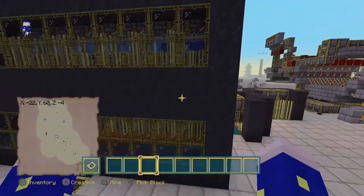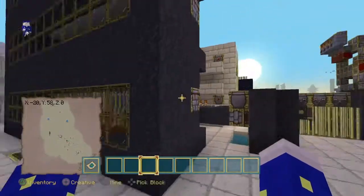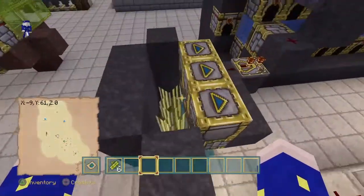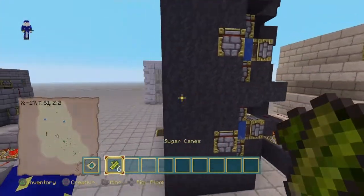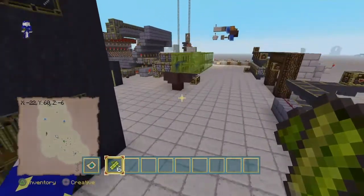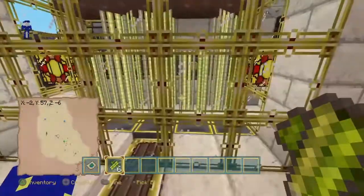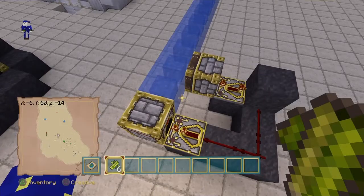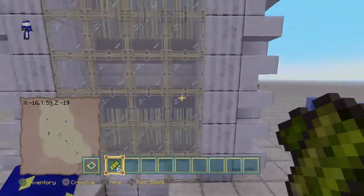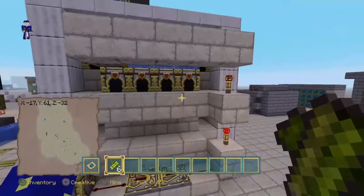I actually brought someone in and showed them how to make this basic sugar cane farm, which is 100% lossless and highly efficient. It follows the same concept — they all fire and the sugar cane ends up in the chest over here. This is just me showing them the basic setup with a single piston. This one is a modification showing them how to do it fully automatic and collectible — pretty much almost 100% lossless.